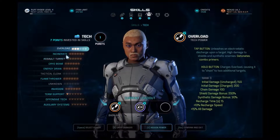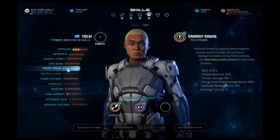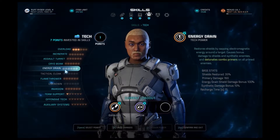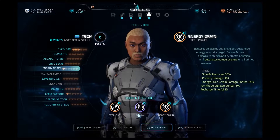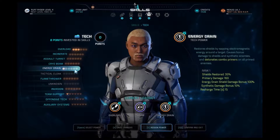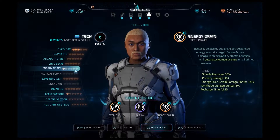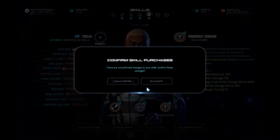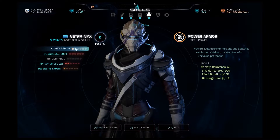Yeah, that'll really help. We've only got one left. Energy drain? Let's see. It restores our shields. By doing what? By doing energy drain. But it restores it by doing what? Sapping electromagnetic around a target — shields, synthetics, and enemies. Cool. Confirm.